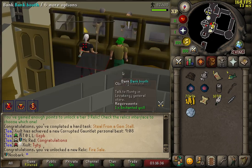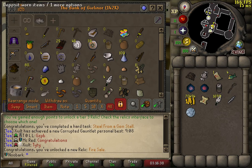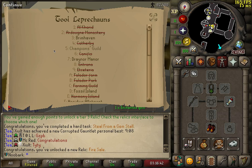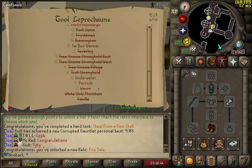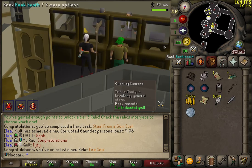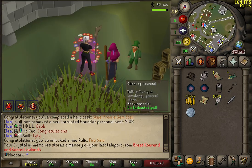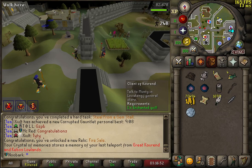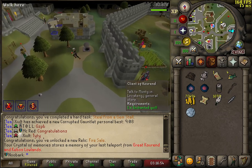It's got a cooldown of six minutes and doesn't look like there's any XP or points boost. Let's get this one — Fire Sale. Massive Crystal of Memoirs. We're now off to Varrock.